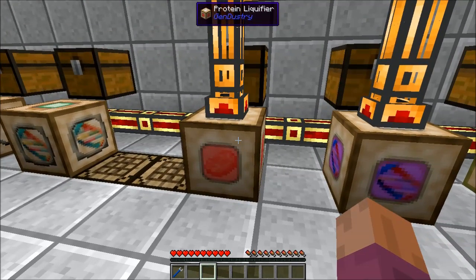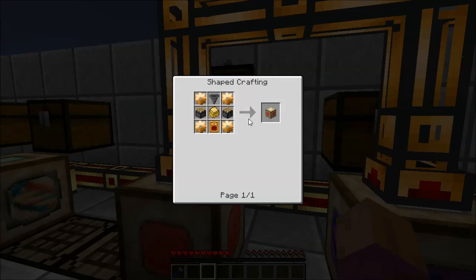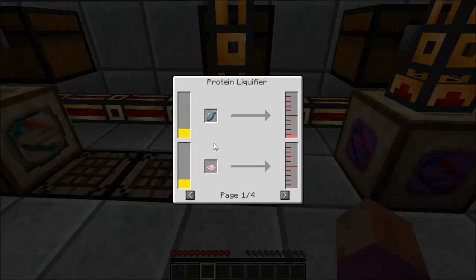This first machine is the Protein Liquifier. This is a pretty straightforward machine. The Protein Liquifier is made with basic crafting components: some bronze gears, hoppers, a sturdy casing from Forestry, and a power module. What you do with this is you put in some sort of meat — there are quite a few different options. It will use 20,000 Minecraft joules or 200,000 redstone flux per use, and it turns it into liquid protein. You get varying amounts depending on what you put in — it requires the same amount of redstone flux regardless, so if you want to get the maximum amount, you should factor in which meat type you use.